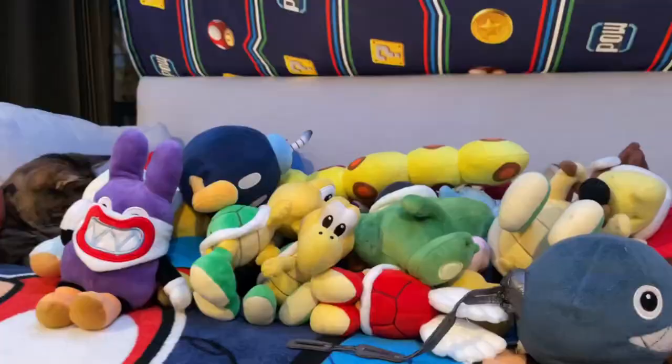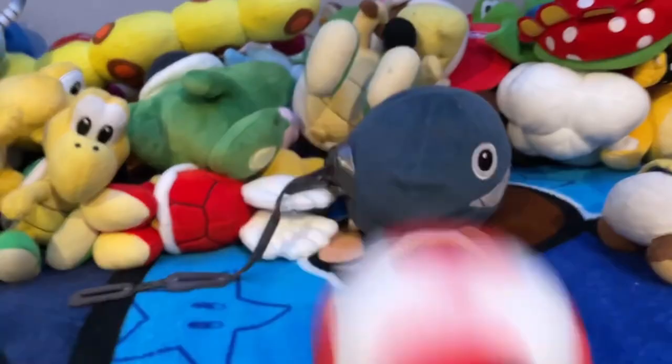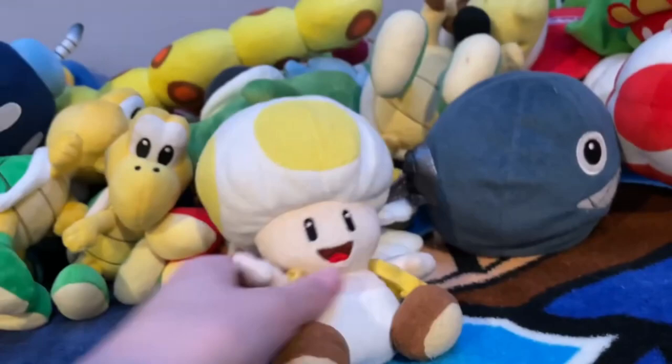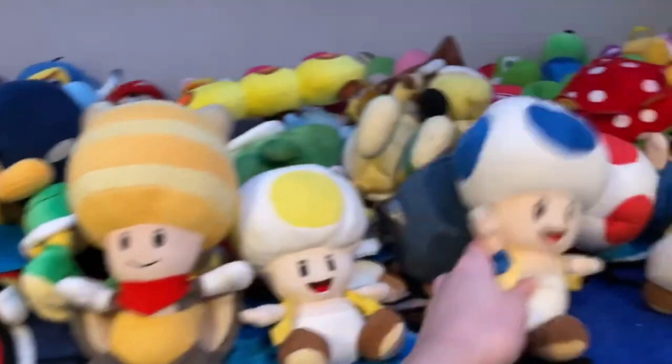We also have Petey Piranha. Next, we have the Toads. This is the Toad I used to use — just the normal Toad. It's not a bad plush, but we did replace it with the all-star Red Toad, which is just better. Next, we have one of the classic characters — Yellow Toad. Haven't been using him as much recently, but we will never replace him because this version of him is just iconic. We also have Flying Squirrel Yellow Toad. And now for Blue Toad, we have all-star Blue Toad — we actually never had another version of that. We also have Flying Squirrel Blue Toad and Cat Toad — pretty cool.